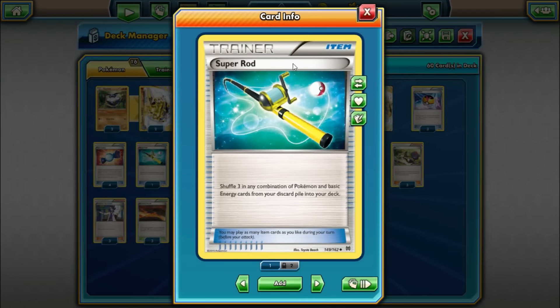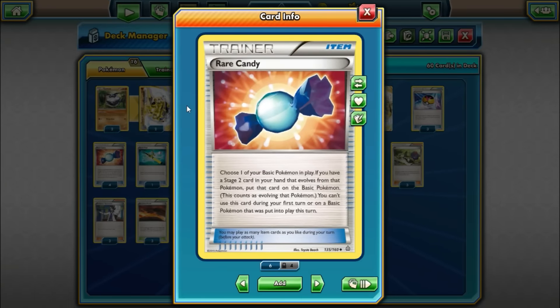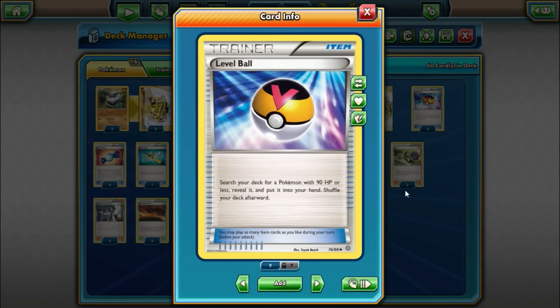One Super Rod — just to recover some evolution pieces if we need to, maybe if they get knocked out or if we have to Sycamore some stuff away early. Four Rare Candies, since this is a Stage 2 deck — it's cool because it lets you skip the Stage 1 and go straight to the Stage 2 if you have the Machop out and in play. Just helps get our Machamps out a little bit quicker. And we have three Level Ball — search for Pokemon under 90 hit points. This helps set up our board, get down our Carbinks, our Machops, and everything like that.